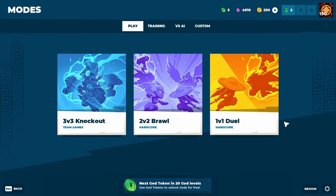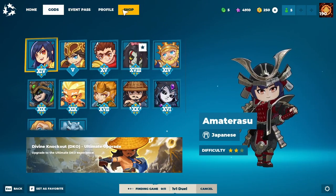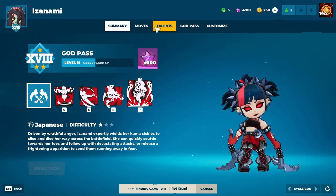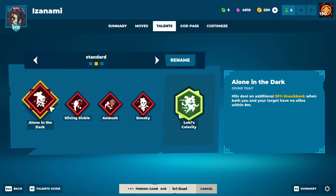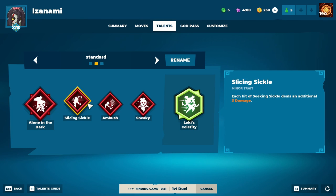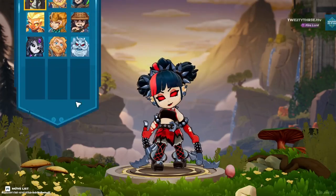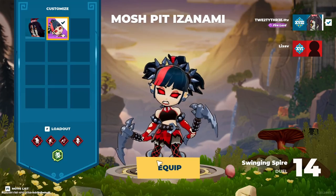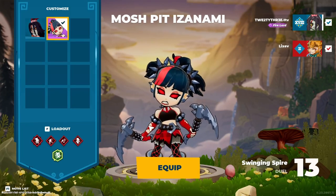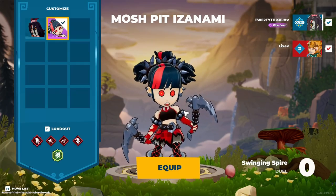Now that we've got the skin, let's do some 1v1s to try it out. I wanted to check my talents before we find the game. We're doing the speed build, which is meta at the moment: Alone in Dark, Slice and Sickle for the extra sickle damage, extra Ultimate Charge, and also Sneaky for that movement speed. The first game with this skin — let's see how it goes. Playing against a level 2 Sun Wukong.